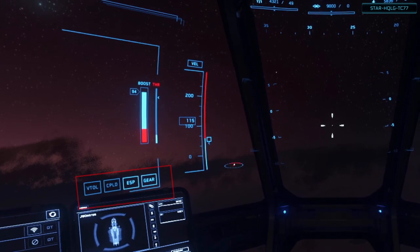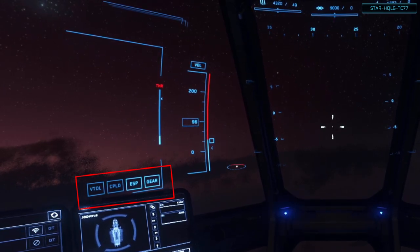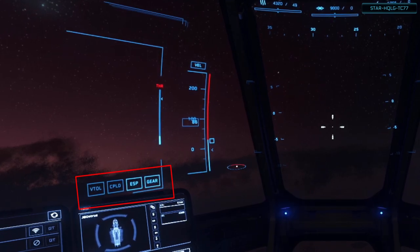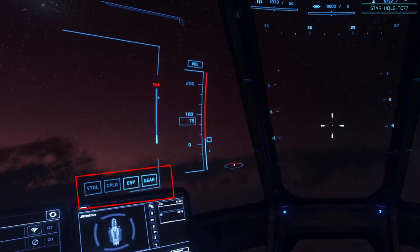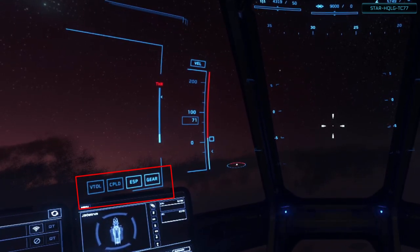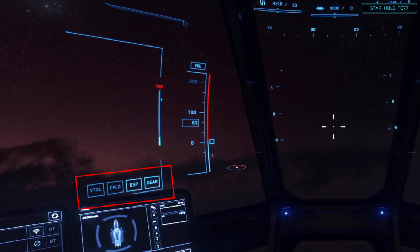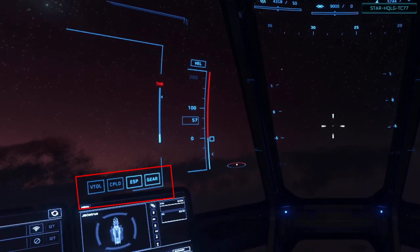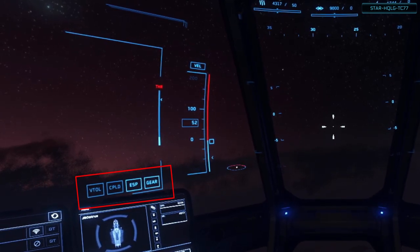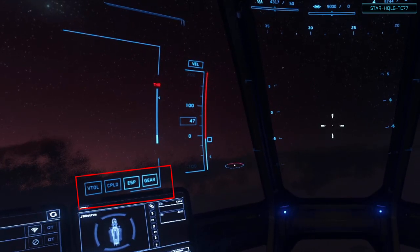Below that are our simple state indicators. VTOL — vertical takeoff and landing — not all ships have this mechanic, and for those that do, this shows the toggle state of it. Then we have the coupled mode indicator, labeled CPLD. This could get into a lengthy explanation, so I'll put a link in the description to a web page that can cover it. You can toggle this mode with Left Alt+C. Next to that is ESP — enhanced stick precision — which in the simplest terms is the game reducing the sensitivity of your movement when your crosshair is over your selected target, so you don't overshoot it from a high-sensitivity input. Then we have our landing gear state indicator, simply labeled gear.